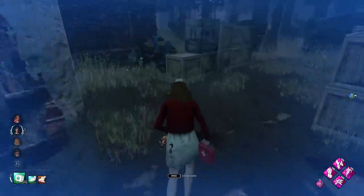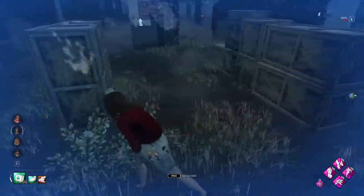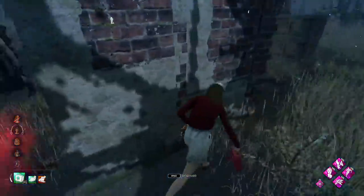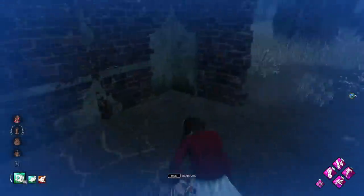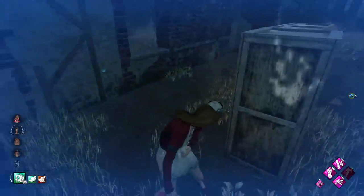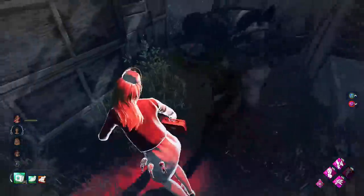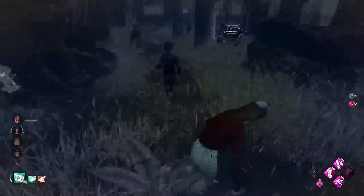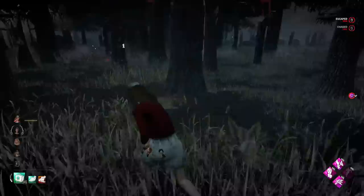We are in boon radius here, maybe time to heal up. We're going to need something to slow her down, like another pallet or something. We might be dead here — we do have Dead Hard, though. Double back. We'll start the heal. Missed the skill check. We'll take it this time. There she is. We used the window and then Dead Hard. That's another good way to use Dead Hard — go into the window and then Dead Hard. You can use it through pallets, and windows is another way.